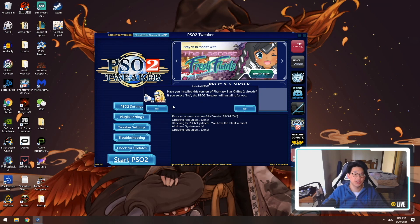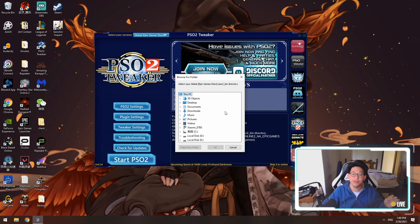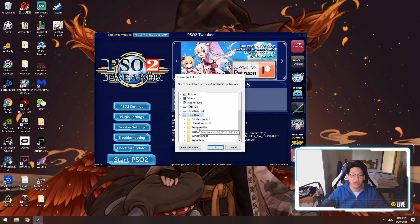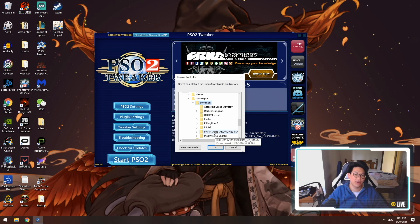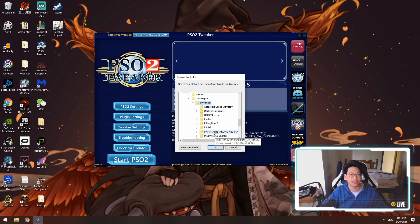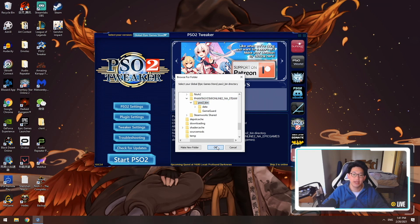Then it's going to ask you: do you have the game installed? You're going to say yes. Then it's going to tell you to find the game — you're going to click OK. Then you simply find where your Steam folder is installed. For me, my Steam folder is in the E drive. I'm going to go to Steam, then Steam apps, then Common, then Phantasy Star Online 2 underscore NA underscore Steam. And here there is PSO2 bin — you're going to highlight PSO2 bin and click OK.